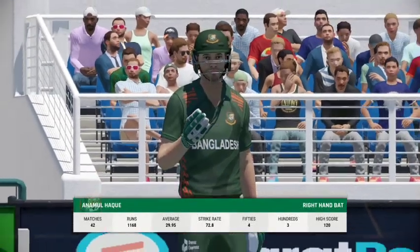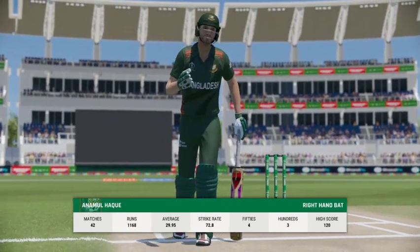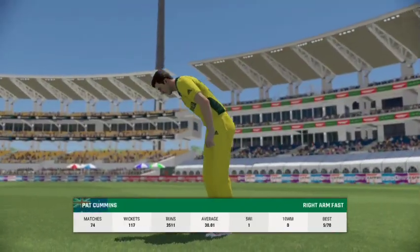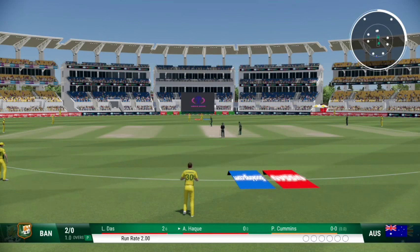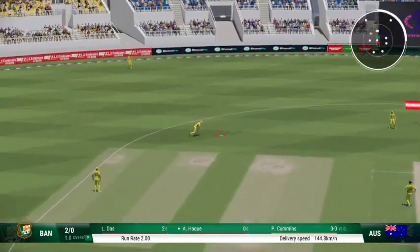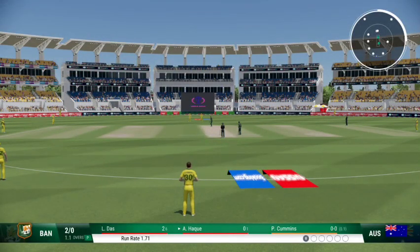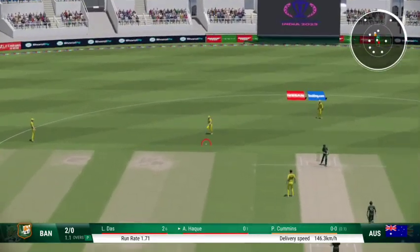Pat comes out to bat in a bit of form, but it will be interesting to see how they go today. The right arm pace bowler is coming into the attack from the north end. It collects that one, simple as you like inside the ring. Short and wide, did well to get some bat on that. That's got to hurt — misjudged that one.